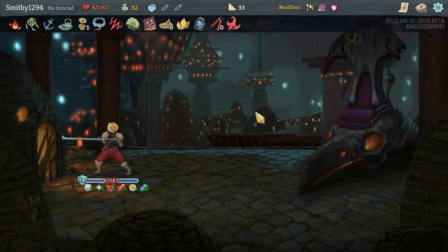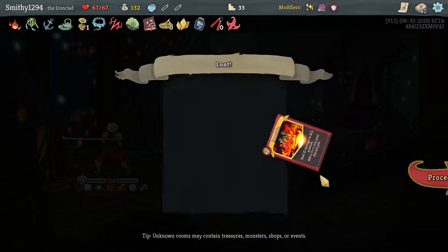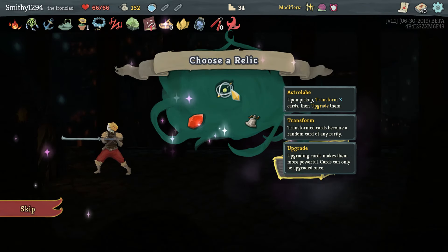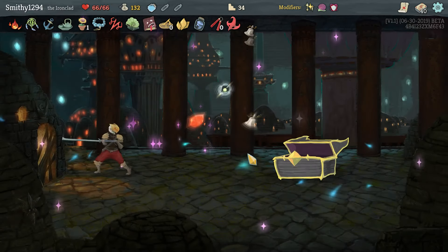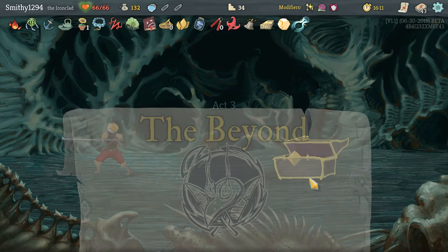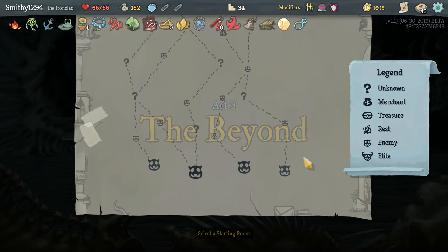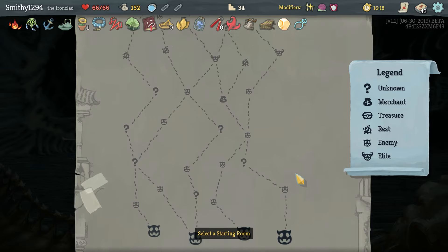Easy, very very easy. I'll take my relic, sure. Two rives is pretty bad, but we've got Calipers and Runic Dodecahedron. Maybe remove some of the rives if we can.